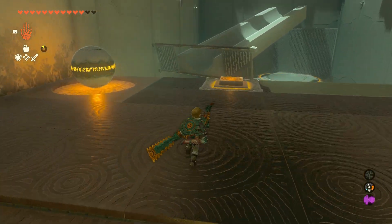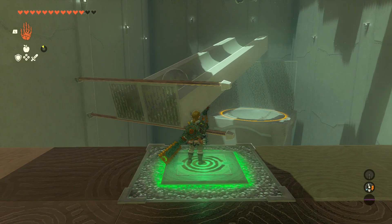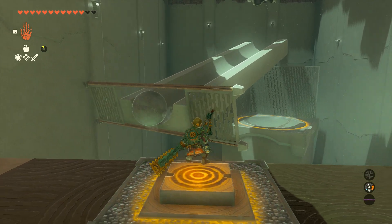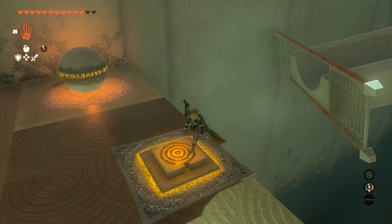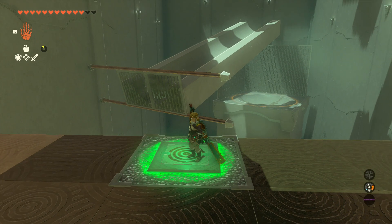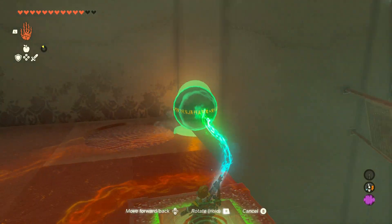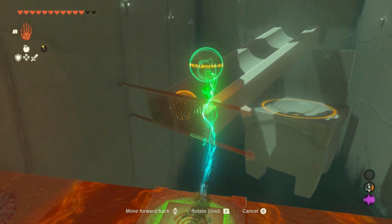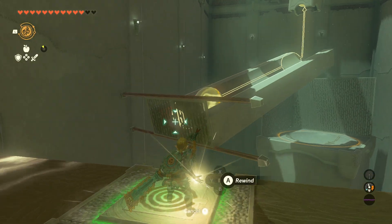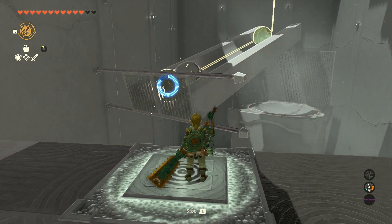For the second challenge, we need to close this gate using this switch, and then that will cause an orb to stop at the end. Now you may be kind of confused, because if you rewind that orb it will simply go back into the spawn chimney. However, what we can do is take the orb that's just sitting here, place it behind the one on the ramp, and then reverse the one on the ramp.